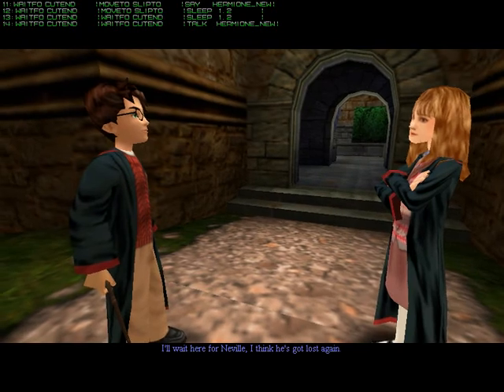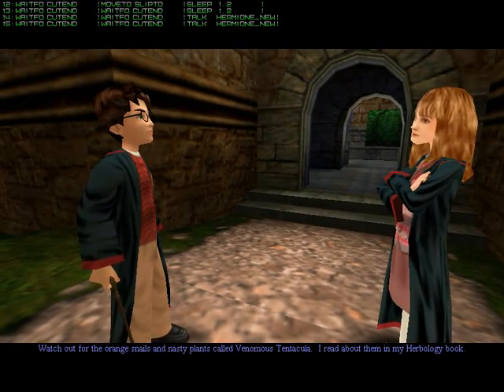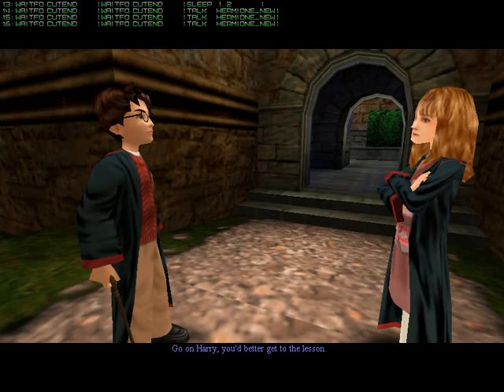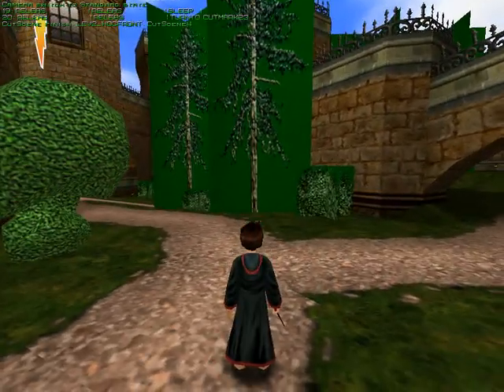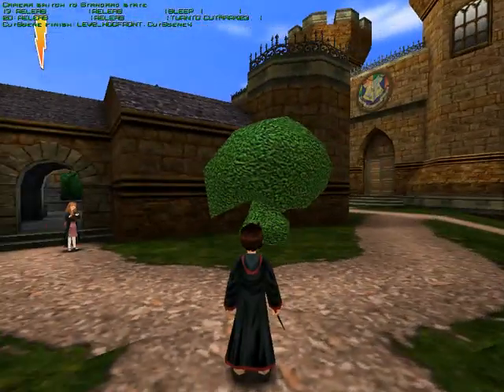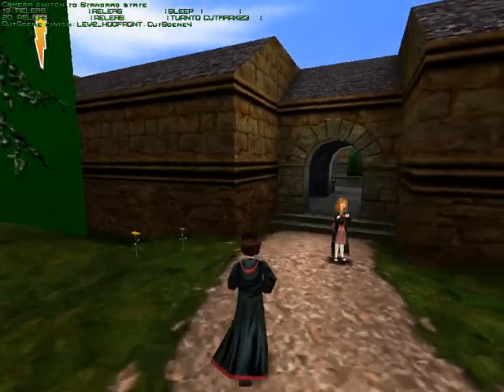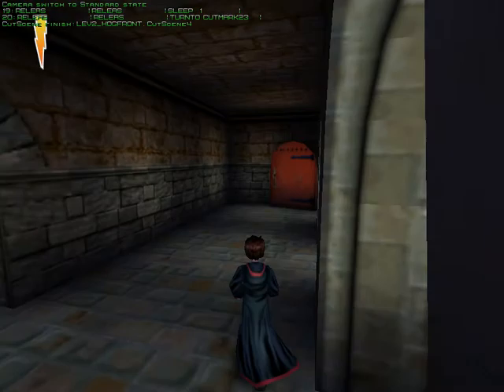The herbology lesson has just passed Professor Sprout's garden. I'll wait here for Neville — I think he's got locked. Watch out for the orange snails and nasty plants called Venomous Tentacula. Yeah, the game speed is pretty fast right now. I'm not sure why it's doing it — it's making the cutscenes go pretty quick. I'd like to know if there's a way to slow them down.